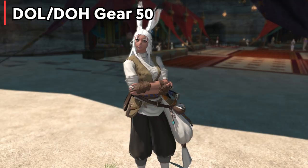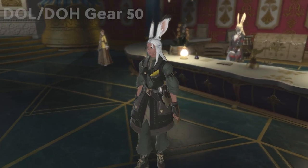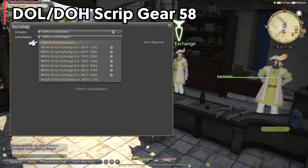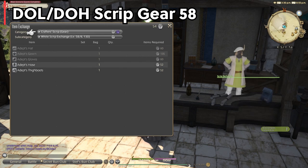We are basically just going to struggle until about level 58, where you can purchase your first script gear. You can unlock scripts with a level 50 crafter or gatherer in Mor Dhona from the quest called Inscrutable Tastes. Once unlocked you'll want to start working on collectibles to start getting scripts.